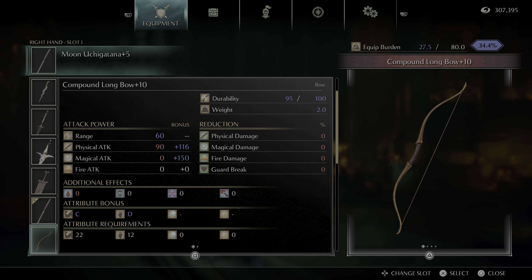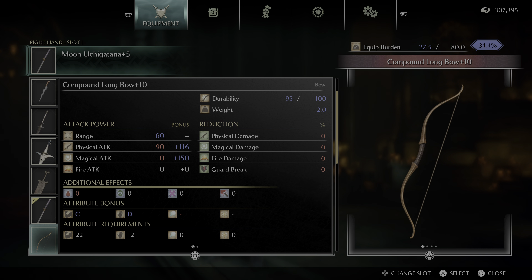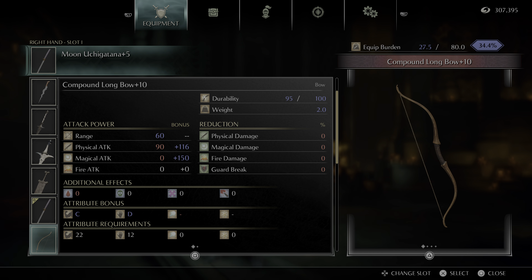For bows, I use the Compound Longbow for all my playthroughs, maxed to plus 10. I really only legitimately use bows to kill the Blue Dragon in Boletarian Palace. Besides that, I don't really use bows on normal enemies — it's not fast enough in Demon's Souls to regularly use against smaller enemies. I never bothered making the Lava Bow or the White Bow; I just never had a reason to, and the Compound Longbow always did the job.